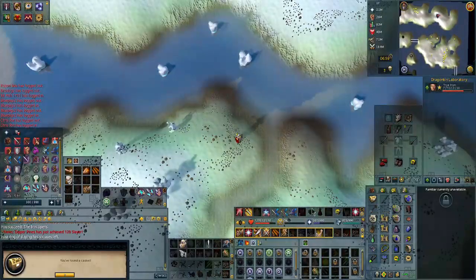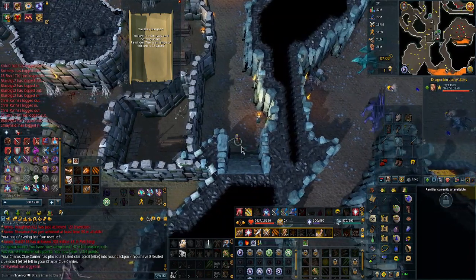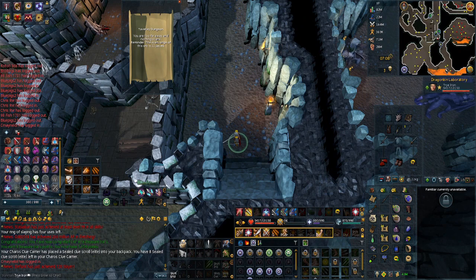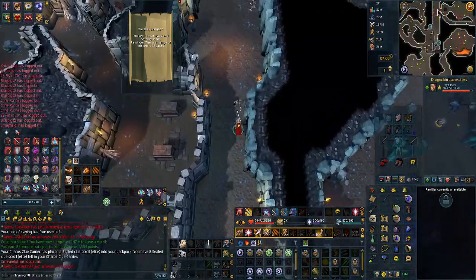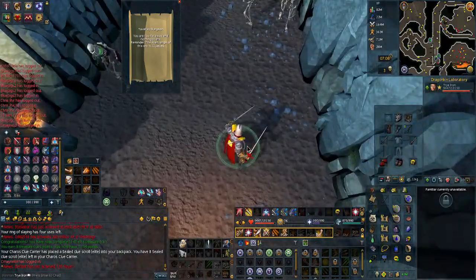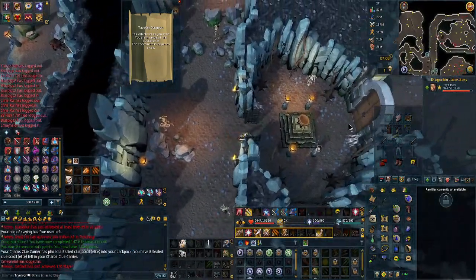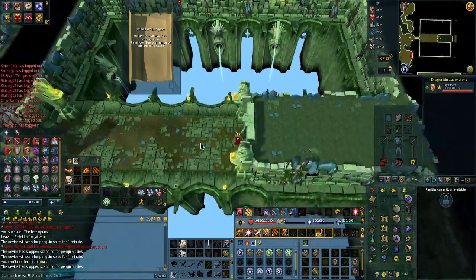Taverley Dungeon — from here, immediately at the staircase, if it's not pulsating that means it's not by the blue dragons, south by the baby dragons, the black demons, or the hellhounds to the west. From where we are, you can go through the obstacle pipe and make your way west. Or, like what I just did, go north. Two pulsatings means it's usually by the very north of the hellhounds, or as you just saw, it's right by the exit to the east.